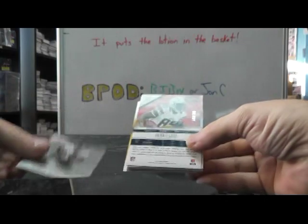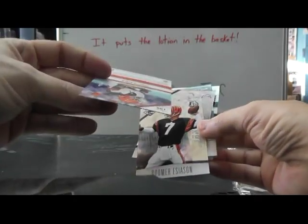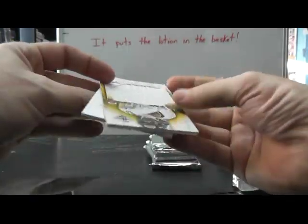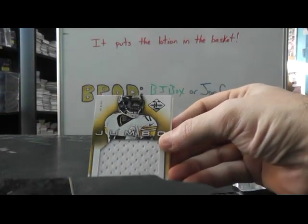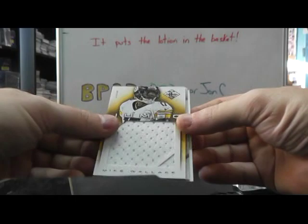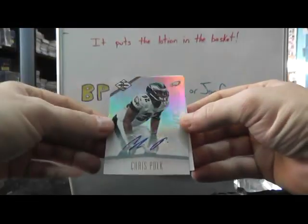We have Ahmad Bradshaw, flip, Travis Benjamin Phenom to 49, Boomer Esiason, Antonio Gates, flip. Another Steelers hit — Mike Wallace — got his patch, now his Jumbo Jersey, numbered 10 of 15. I guess Mike Wallace is gonna be short printed.